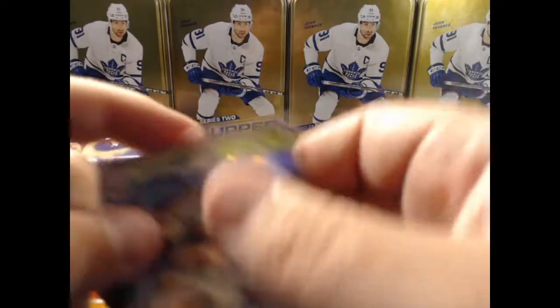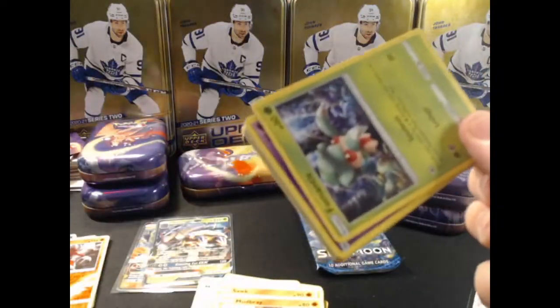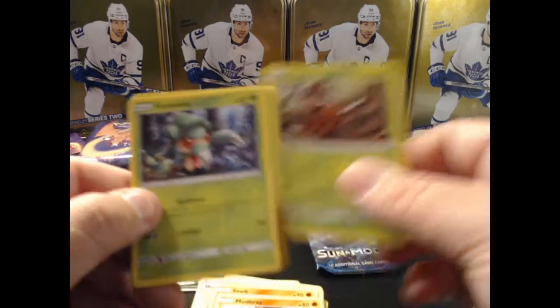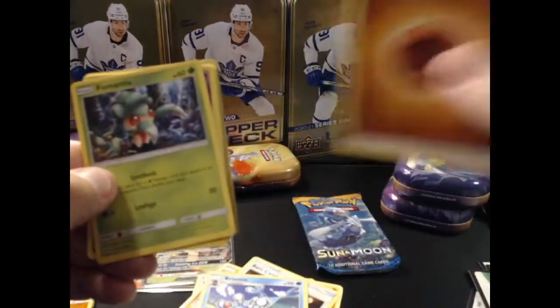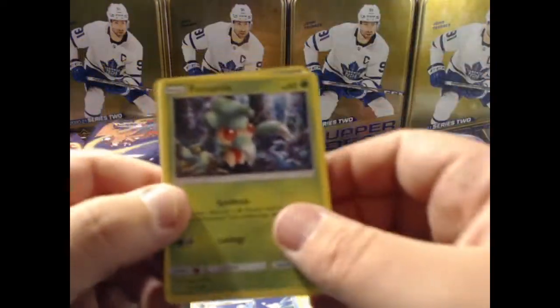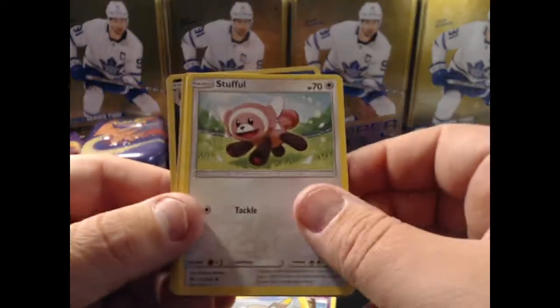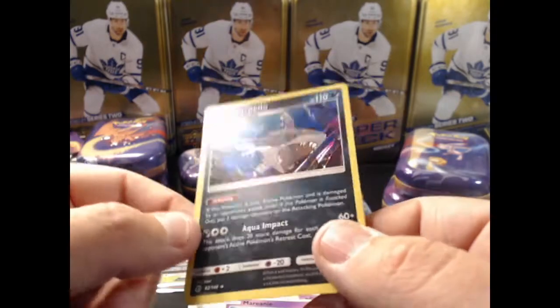Not too bad - two GX cards. The value: online this box set goes for $75 retail, Costco sells them for $45, and they were on sale so I picked up the whole set for $35. The return on investment is not bad at all. Pincer, Rare Candy, Bryan, fighting energy, Oranguru, and a Sharpedo reverse holo.